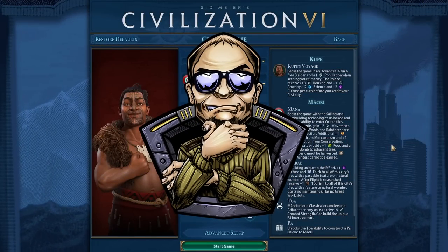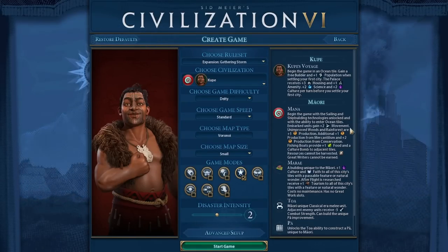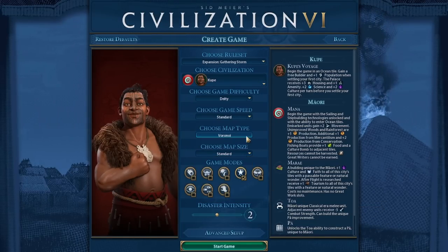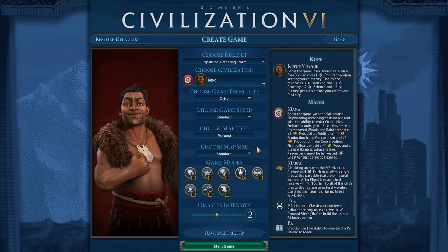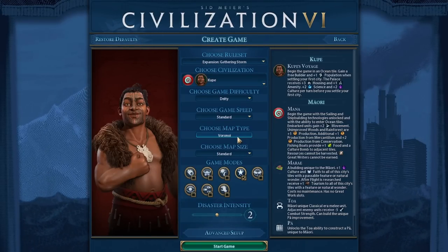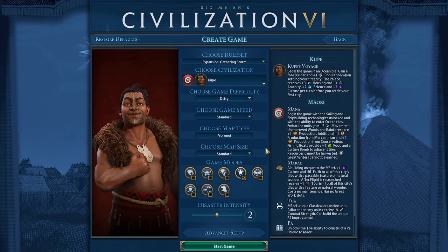Hey everyone, and welcome to another Civilization VI game. It's been a while since our last game, and I figured it's time for another one. This will be a bit of a different setup than usual. I'll be using one of the new map scripts from alternate cartography mode, which I highly recommend. It has some really good map scripts, and this one is a very interesting map type where you have a whole bunch of areas surrounded by mountains with an inland sea in the middle and a Bermuda Triangle in the middle of that inland sea.